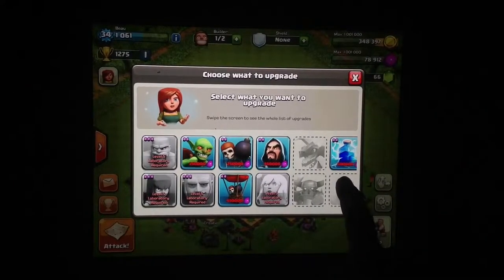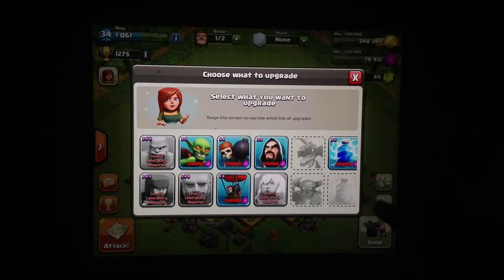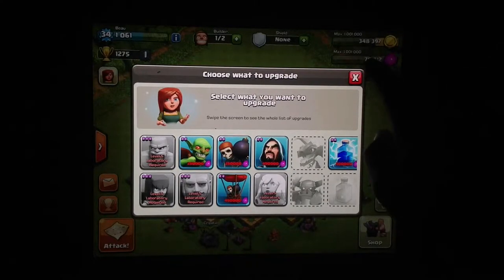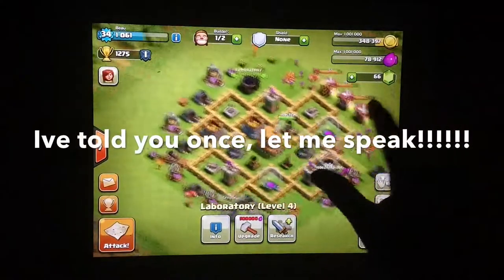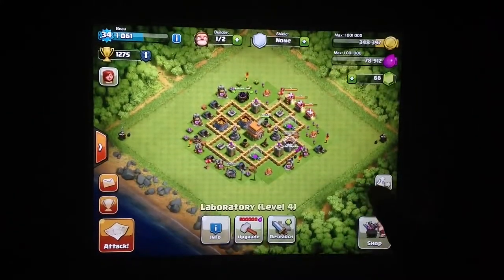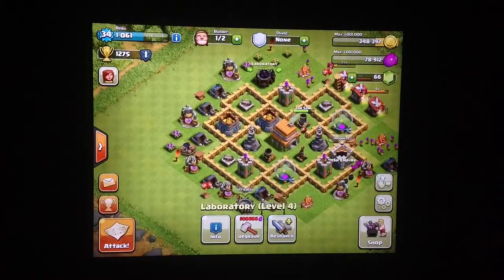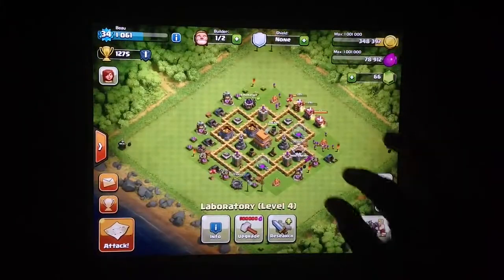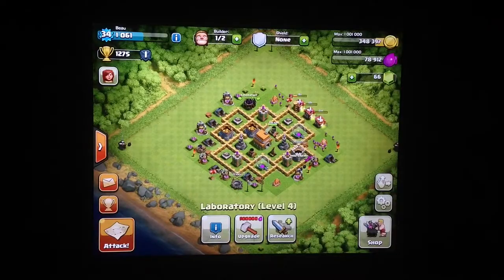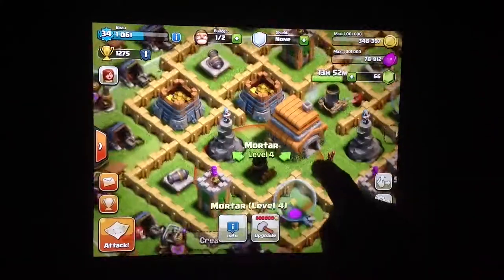We can upgrade all the rest as you can see, but they're quite expensive for our range. We are planning on taking this series all the way to town hall level 10, but it's going to take a while. As you can see on the right our mortar is upgrading to level 4, and on the left we already have a level 4 mortar.